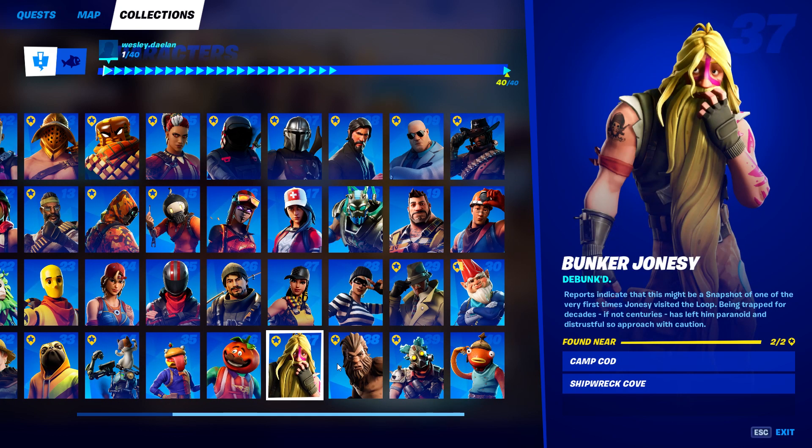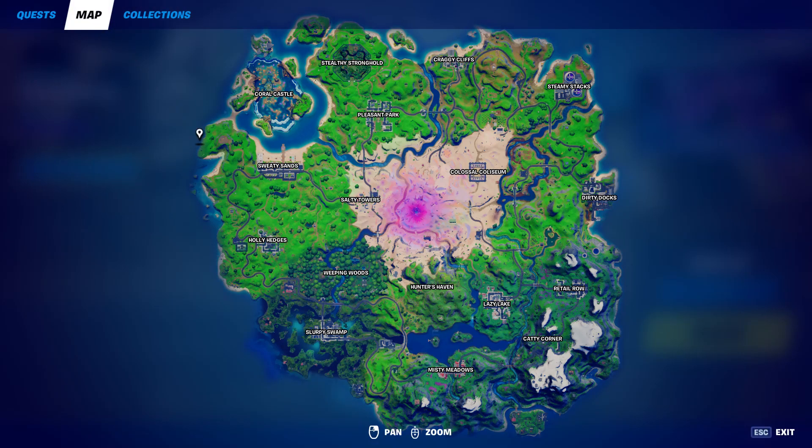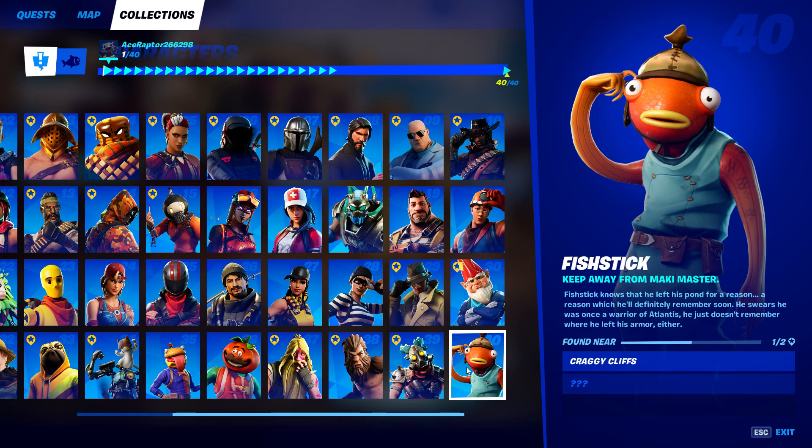Bunker Jonesy — Camp Cod and Shipwreck Cove are the two locations you can find him. For Bigfoot — it says near a tree, so let me go to the map and show you guys right where Bigfoot will be. Right here at this location — I can't pin it but I showed you guys. For number 39, Ruckus is at Hydra 16, and Fish Dick is at Craggy Cliffs.